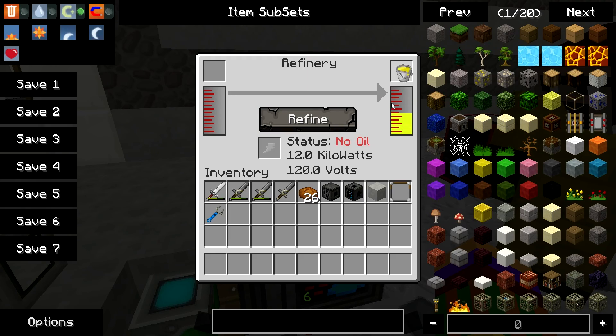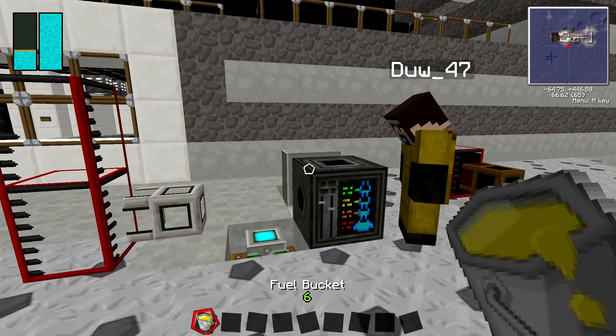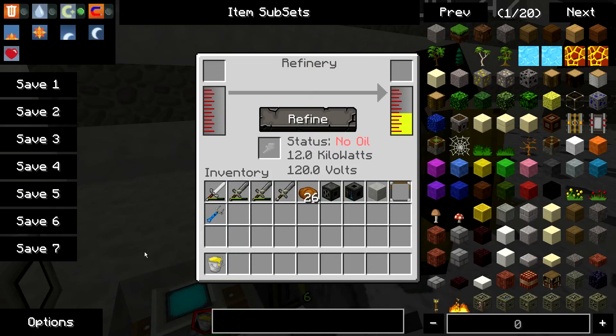You can get the fuel out that way, and when you've got the oil on the other side, just press the refine button and the little arrow will start building up.